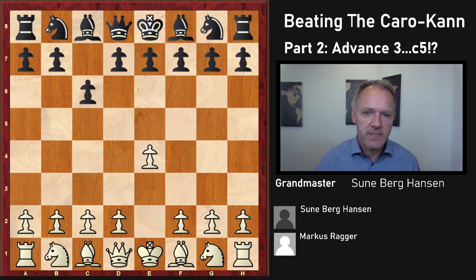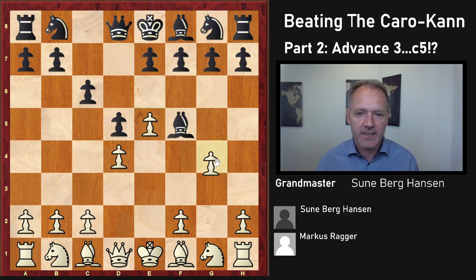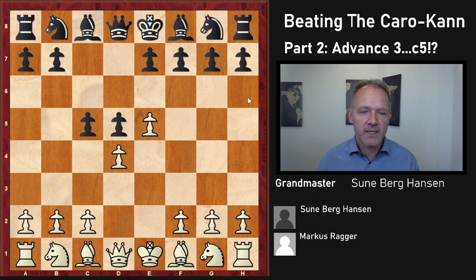e4 c6, d4 d5, e5 — and we remember that in the last part we looked at this crazy variation and it was not so funny for black as it turned out. You can go look at that, but this one I thought was a good choice.